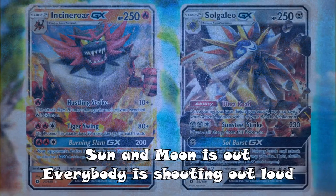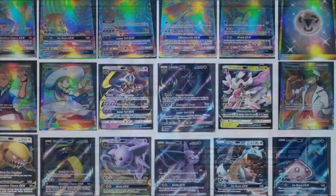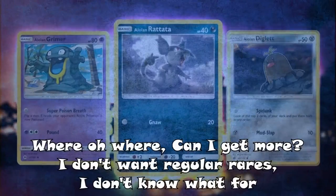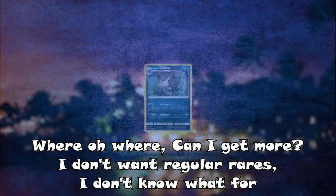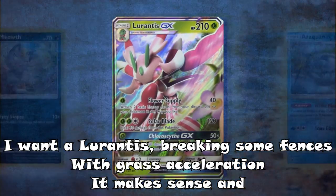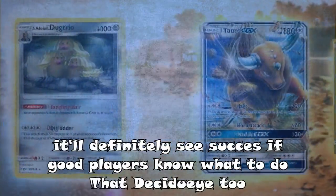Sun and Moon is out! Everybody is shouting out loud! Ultra Balls' Hell has not been found! I think secret rares explode all around! Decidueye GX's full art to a hyper rare! Don't you think it's expensive right there? Where oh where can I get more? I don't want regular cards! Lurantis is breaking some fences with grass acceleration, it makes sense! Tauros is quite aggressive, Ninja Boy strike, it's impressive, we'll definitely see successive!